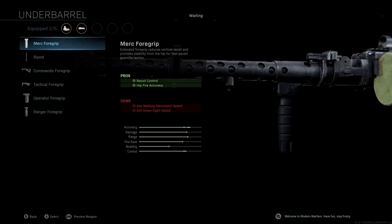We're not going to be using a stock. The underbarrel we're using is the Merc Foregrip. This ties back to the Tack Laser — the reason we're using the Merc Foregrip is for the hip fire accuracy. We also get a little recoil control, but the main focus is that hip fire accuracy so that when we run around a corner, through a doorway, or someone runs up on us, we can shoot without even having to aim down sight and win the gunfight.